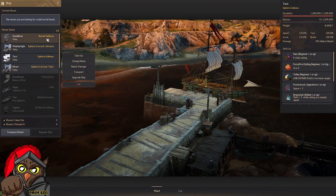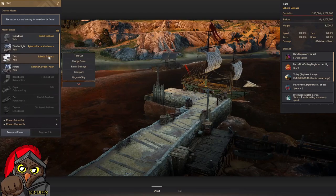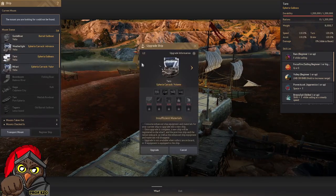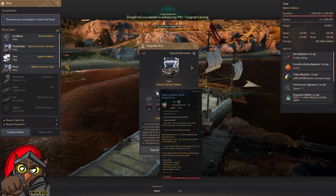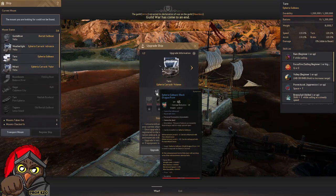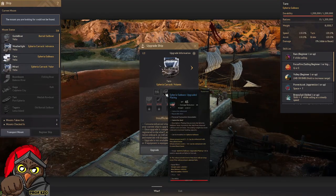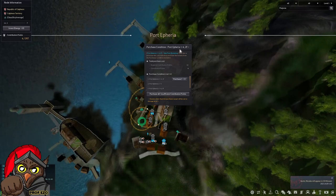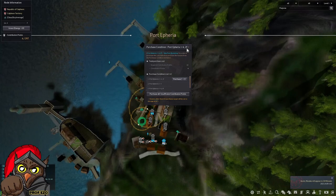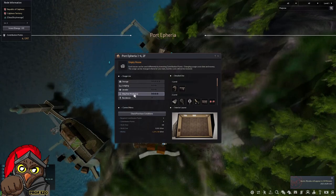Our Bartali Sailboat graduated to a Frigate, then an Improved Frigate, and now it's an Inferior Galeas. We just need one more step to reach the next ship — the Eagle Pearl — so I'm excited. Now we need the Ephiria Galeas blue gear, available at Port Ephiria. You need to purchase Port Ephiria 1-4 second floor, which requires 11 contribution points, so make sure to save up on that to have access to the Ship Parts Workshop.